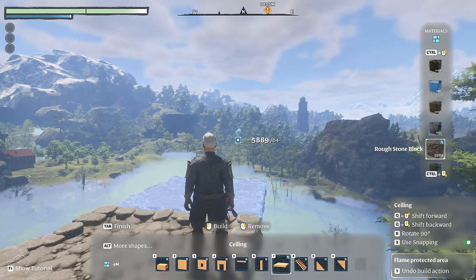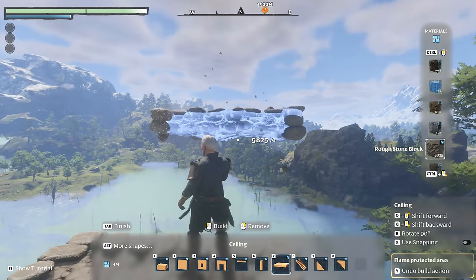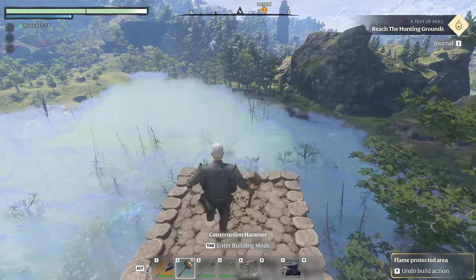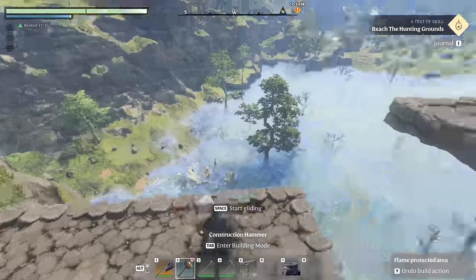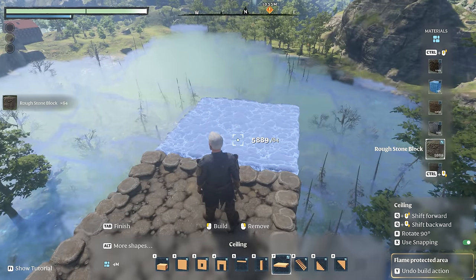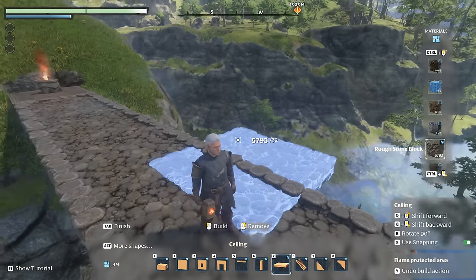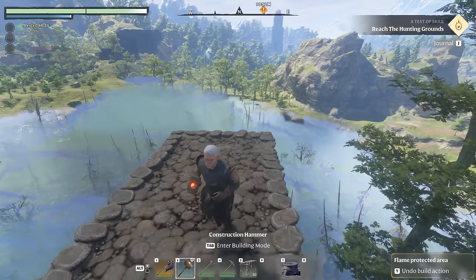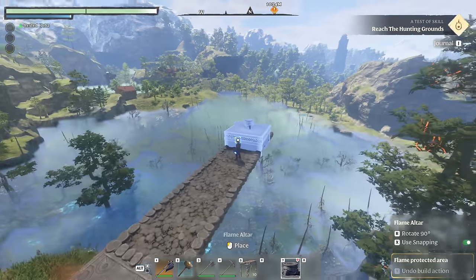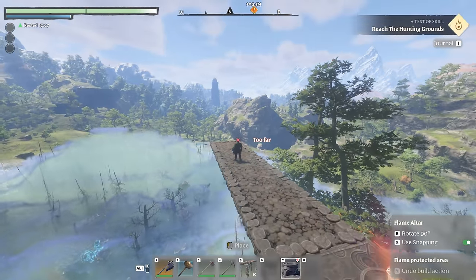If you don't like the height that you're at, you can turn off snapping and move the blocks up or down relative to your current height, but for this build I'm going to stick with the current height and go out from there. Once you hit the limit of the build area, place another block to take up the final 2m gap, then place a second flame altar along the path where the build limit is. You can't place it in mid-air like other blocks — it has to sit on something, which is why we build the bridge out.